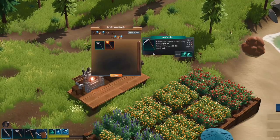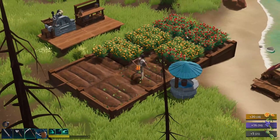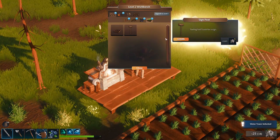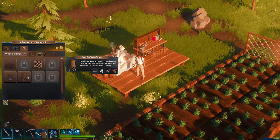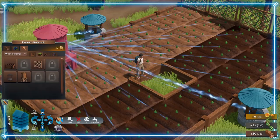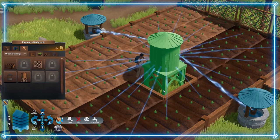A helpful tip to speed things up is crafting a scythe — assuming you have the iron — because it makes harvesting much easier and faster. After you grab the blueprint for the water tower, you'll notice that you need 300 wood to build it, which means you'll need the next backpack upgrade. You may also want to start expanding your farms in preparation for the water tower because it has a large water radius.